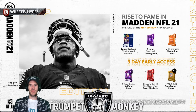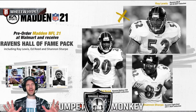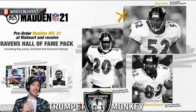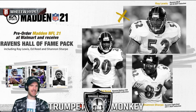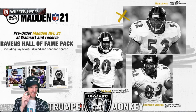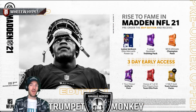A quick rundown of which pre-orders you can get and what you get: if you go to Walmart, only at Walmart you can get yourself an Ed Reed, Shannon Sharp, and Ray Lewis. Again, they'll be 82 overalls — they won't be the full legends. They might be up to 85, but I'm thinking 82, just like the triplets from the Cowboys last year. Warning: you will not get this content until proper launch day, August 28th.